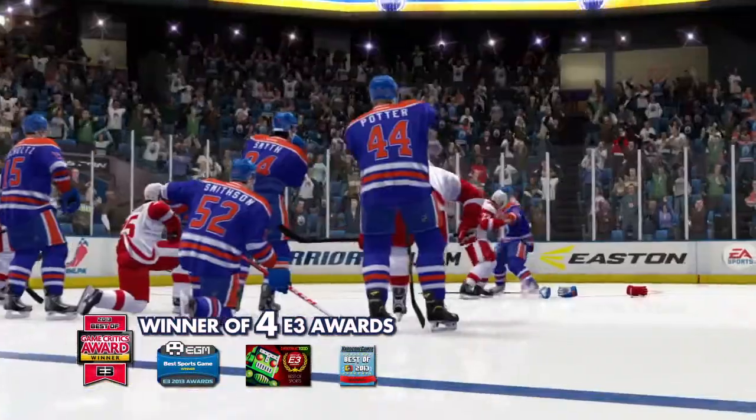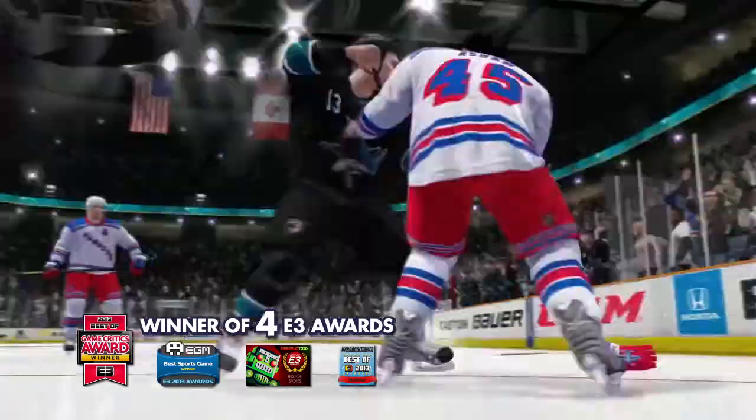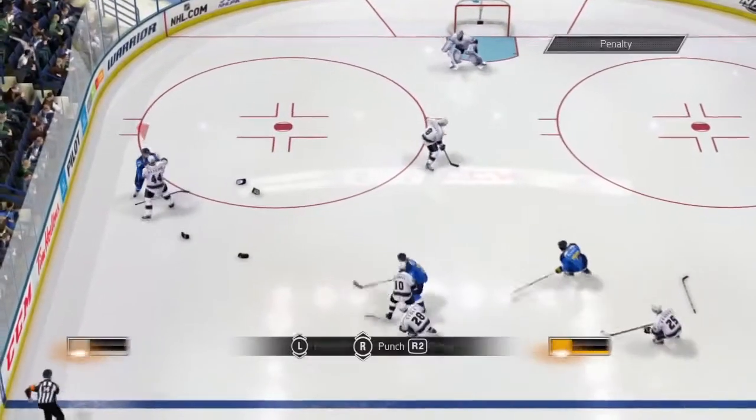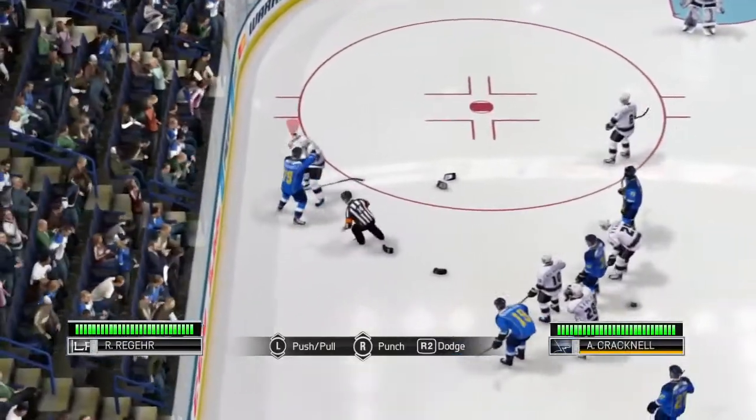The all-new Enforcer Engine offers the most authentic and exhilarating hockey fighting experience ever. You just need to press the triangle button to initiate a fight or to accept a fight invitation.